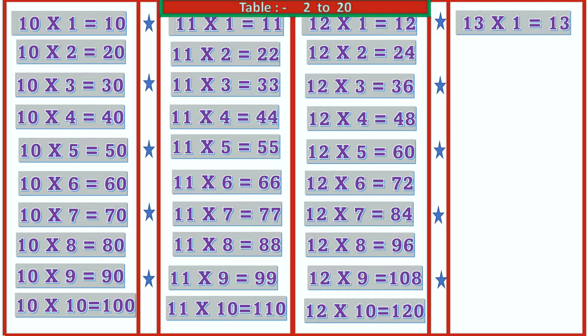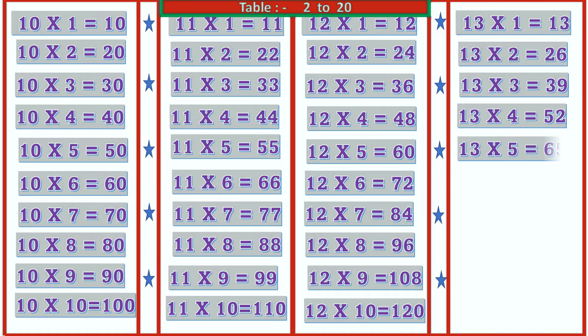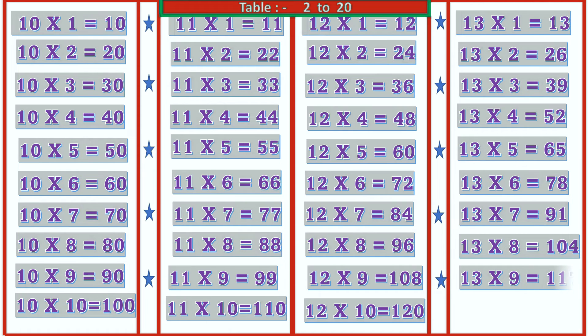13 1's are 13, 13 2's are 26, 13 3's are 39, 13 4's are 52, 13 5's are 65, 13 6's are 78, 13 7's are 91, 13 8's are 104, 13 9's are 117, 13 10's are 130.